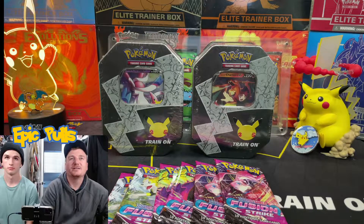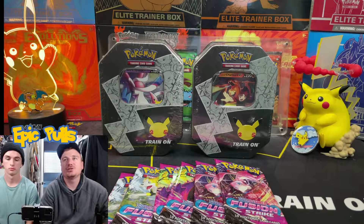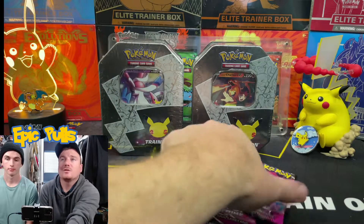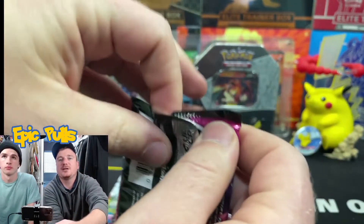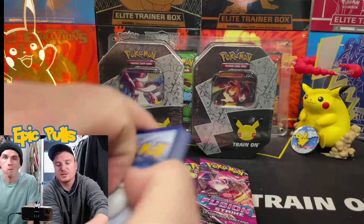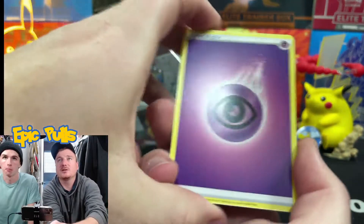What is up you guys and welcome back to the Epic Pulse channel. We are going to be cracking into some Fusion Strike today. We've got six more loose packs and then we're also going to crack into some Celebrations with another Lance's Charizard and a Dark Sylveon. If you guys are new to the channel, make sure you get down there and smash that subscribe button. Help us reach 200 subs as we are getting closer and closer.